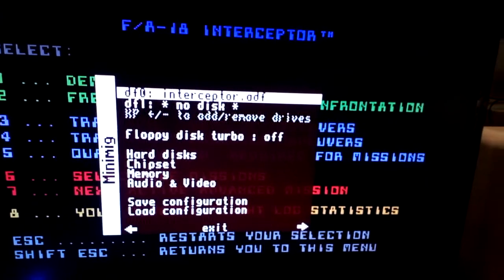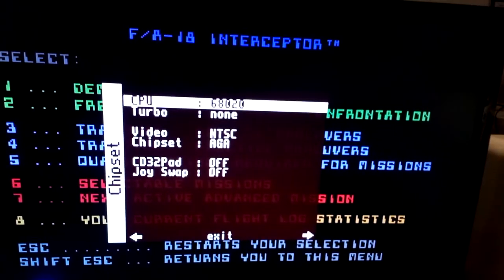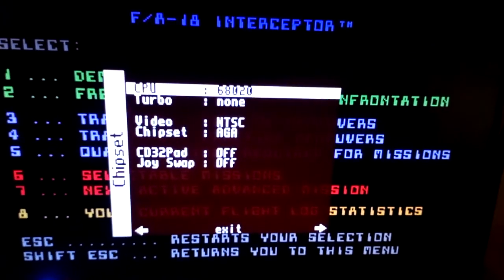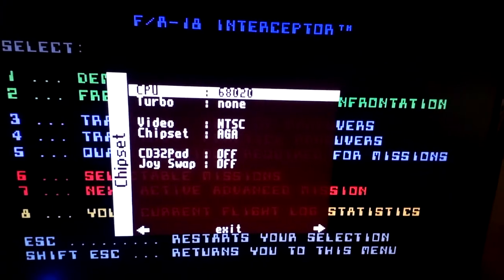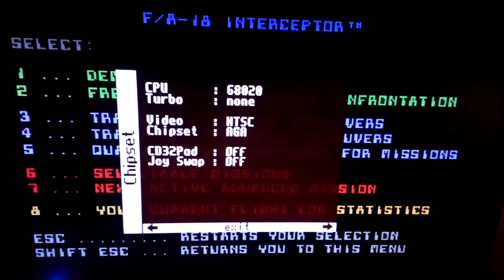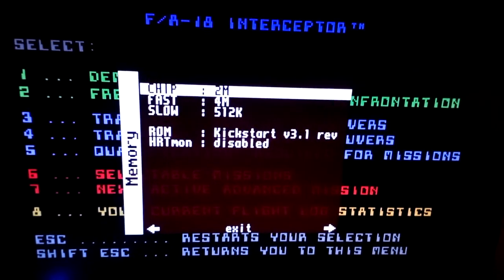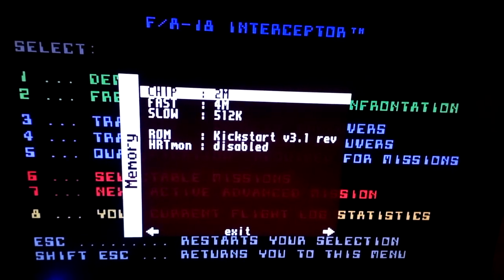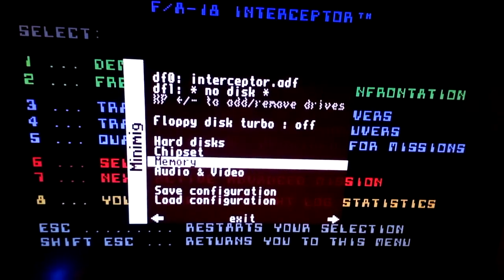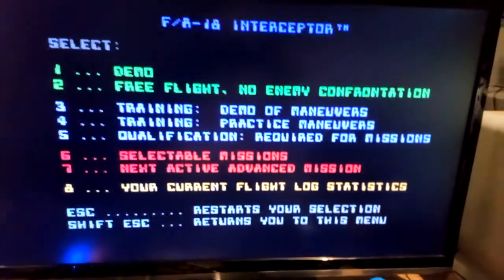Actually, probably more like a 1200 — CPU 68020, turbo options none, video NTSC, chipset AGA. The RAM is the most important thing: chip RAM, fast RAM, 512K slow, and it's running Kickstart 3.1 which also makes it run a lot faster.